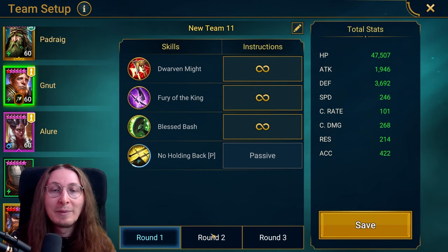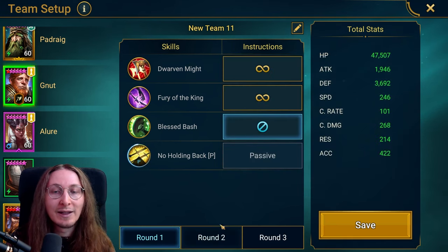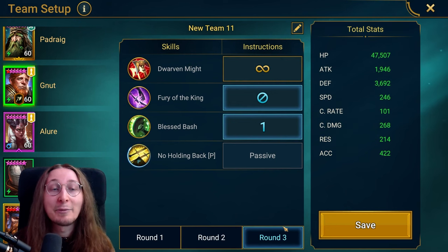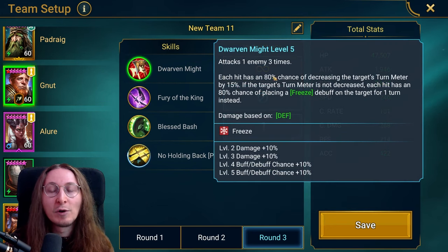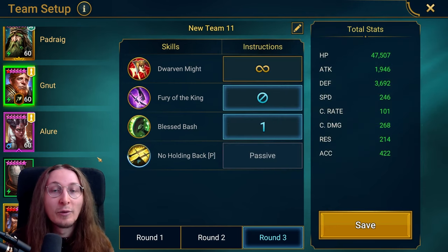We open with the turn meter boost, and after that we're always prioritizing the ally attack, because we have a lot of turn meter manipulation on our skills and Padrake works really well with this setup. We even have a chance to reduce skill cooldowns on the A1, which works really well where we have big abilities like Gnut's that do a lot of damage. On Gnut, we basically have the skills disabled on the waves. The most important thing is that you're saving the A3 for the final wave just if you want to make it faster.